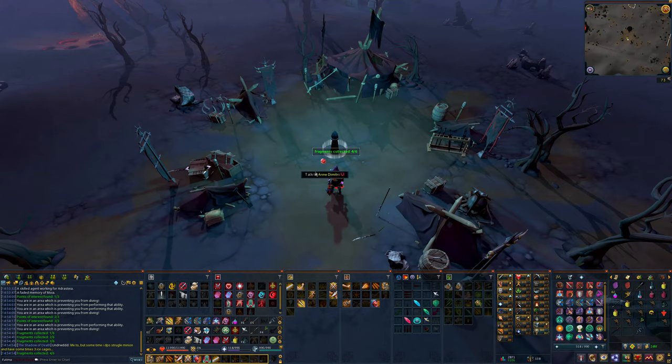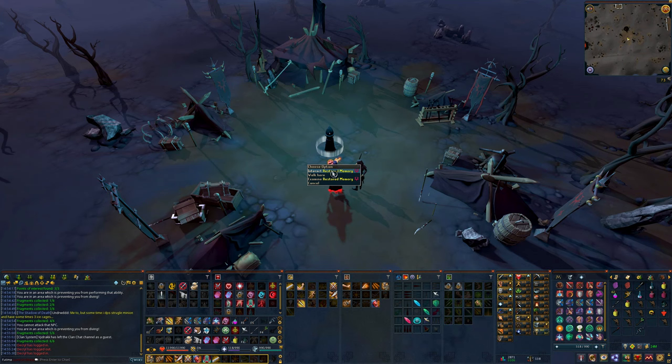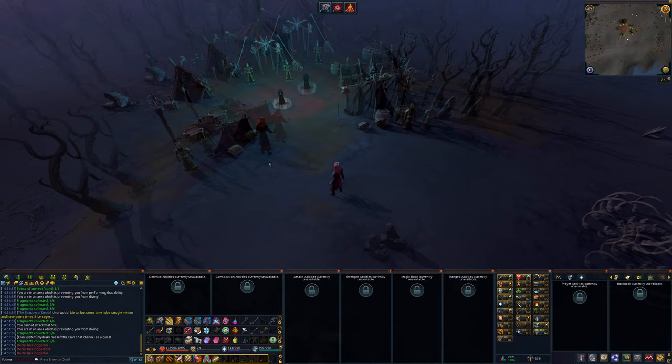This will allow you to play as Moya. Once you get sent into the memory, you're going to want to talk to Anakrav first. Then head west and talk to Bilarch, who can be found near the Warbeast.